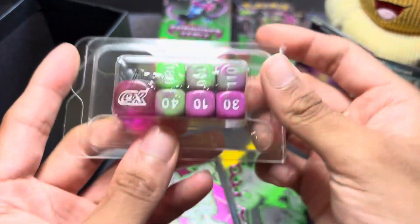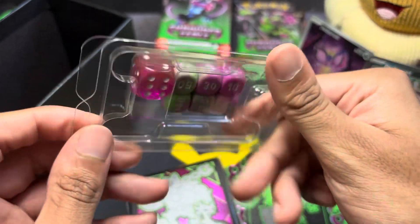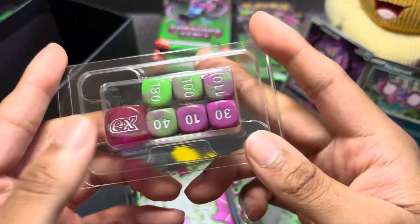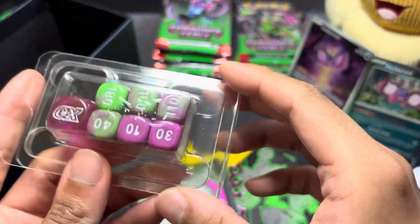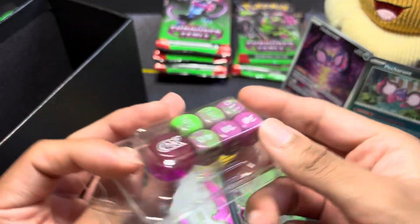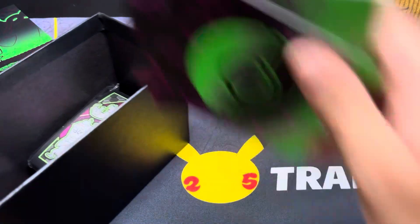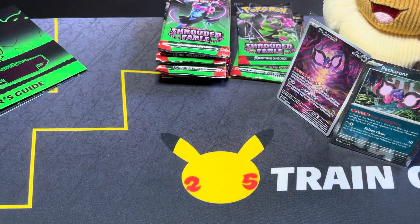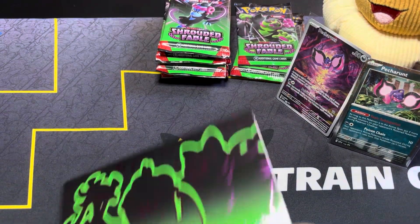Here is the dice that comes with it. The main die itself is a clear purple color with white, and the damage dice markers have purple and green mixed in — really nice color. I love it a lot. Let's put those away and take a quick look at the physical checklist.